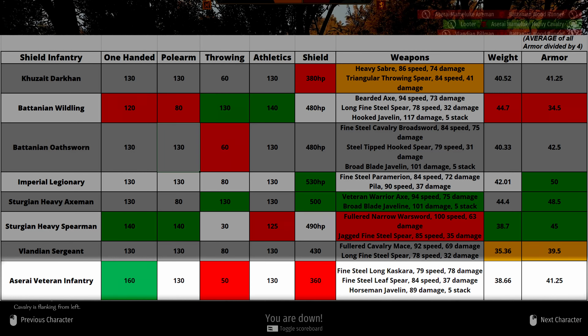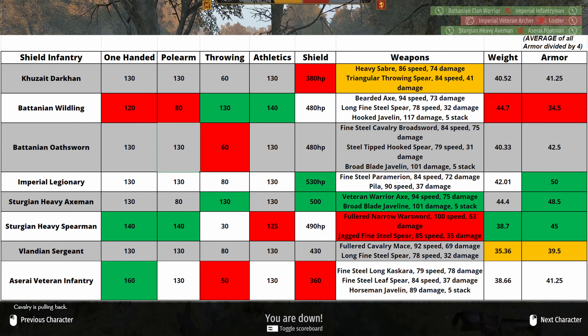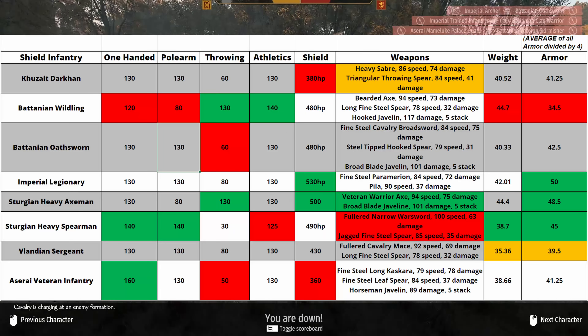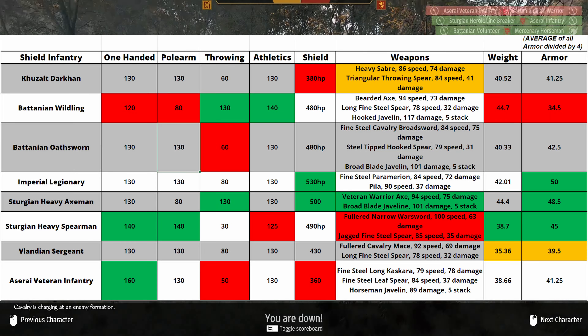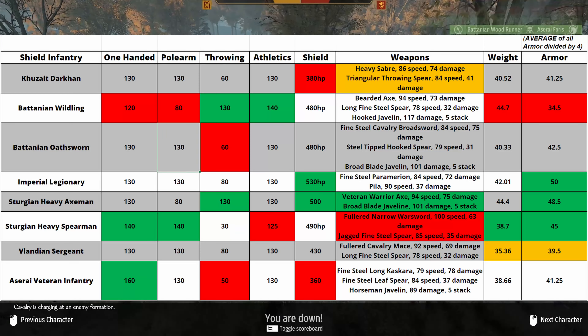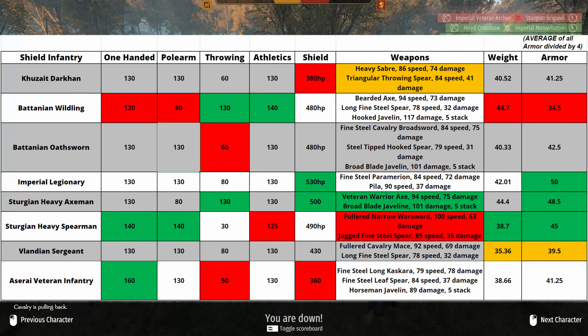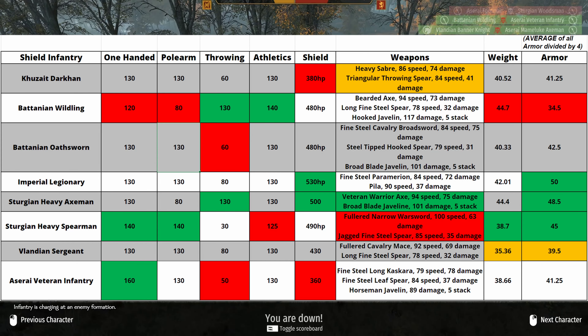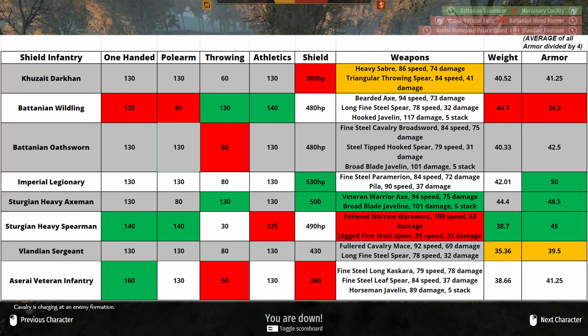Weirdly, the Aserai Veteran Infantry is one I had completely written off before, but he actually has an exceptionally high one-handed skill of 161 and I don't know why. Combining that with the strongest of all the swords, he's pretty solid. He's got a lightweight armor set that isn't too weak and he also has javelins and a spear. He does have the weakest shield of everyone and his throwing skill means he cannot make very good use of the javelins, plus they have some quite weak javelins. That 161 one-handed skill really does do him justice and puts him back in the running to be at least decent.